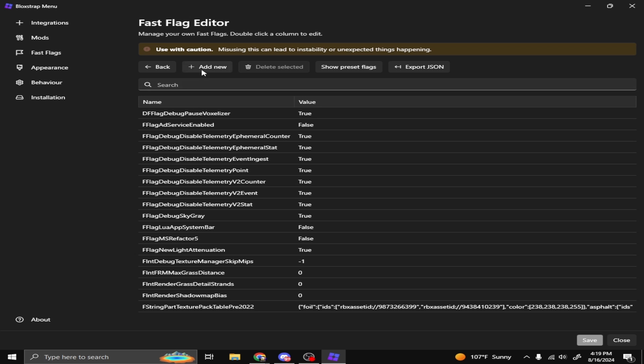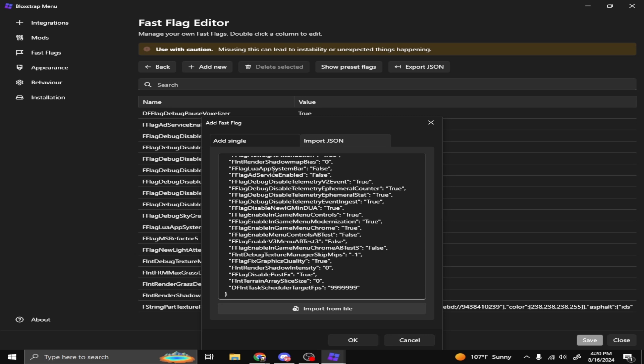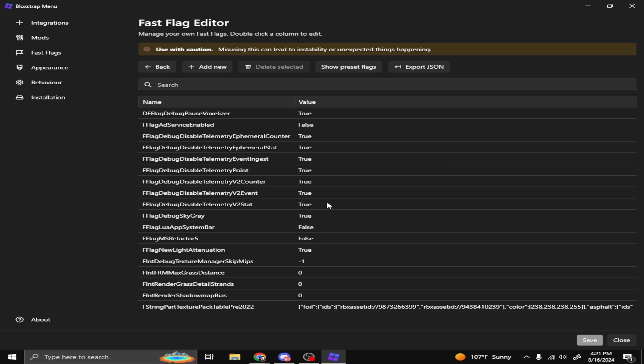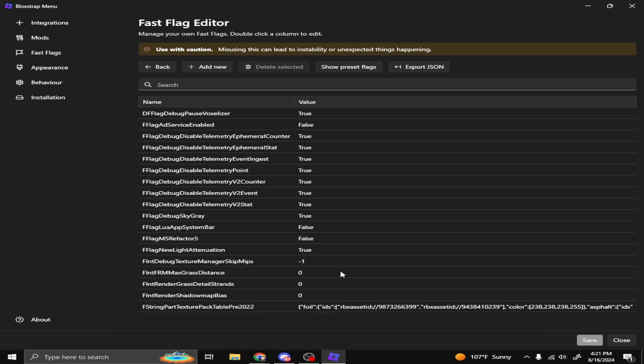The Fast Flag Editor is what's extremely important — this is what gives you the gray sky, no textures, and the lighting changes. If you don't have any fast flags yet, press Add New, then Import JSON. Go to the description, copy it, and paste it in. Click OK — it'll say you're importing a very large set, just press Yes. If it says some flags already exist, press Yes again and it should show all of it.